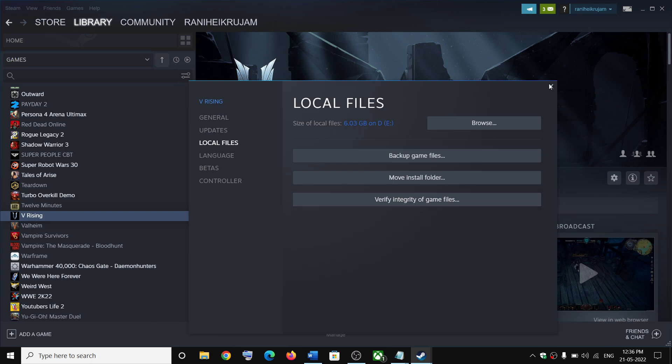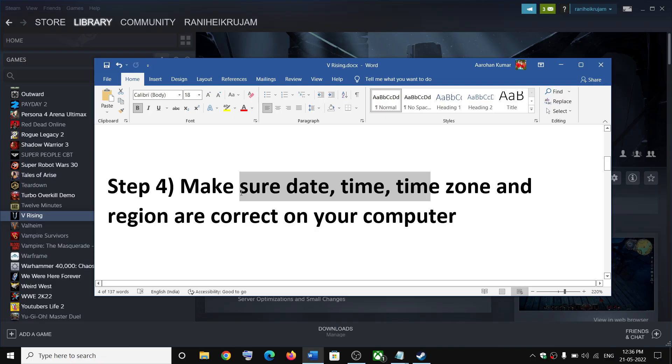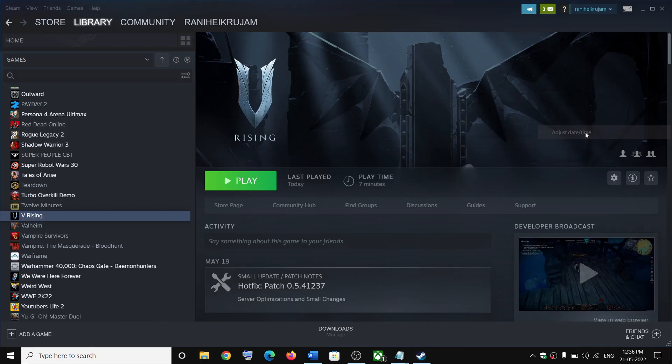The next step is to make sure date, time, time zone, and region are correct on your computer. On the bottom right you can see the date and time — right-click on it and then click on Adjust Date and Time.